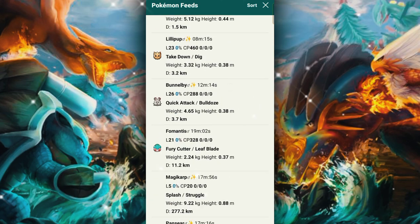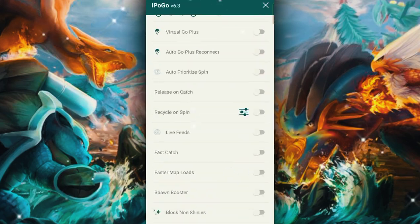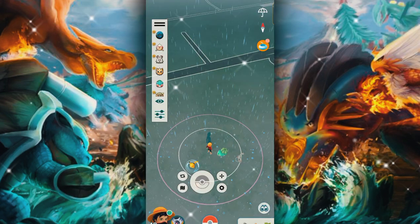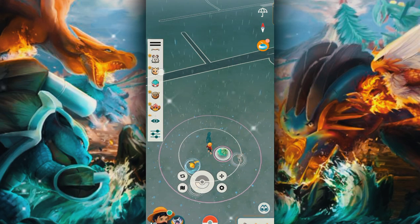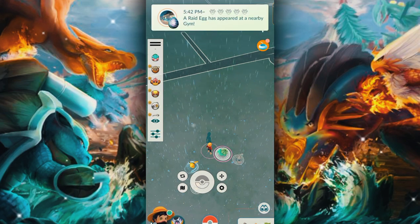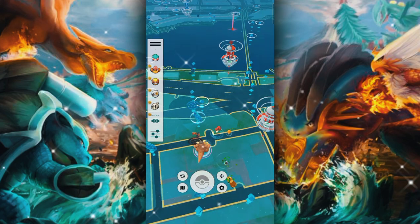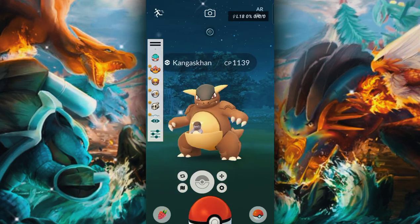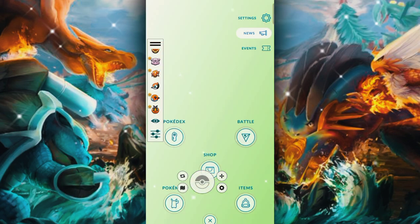If you want, you can shiny hunt for zero IV Pokémon only. A small tip about rare spawns: the most rare Pokémon of any kind will be a zero IV Pokémon at level one — that will be the most astonishing shiny Pokémon to have. All the best, bye!